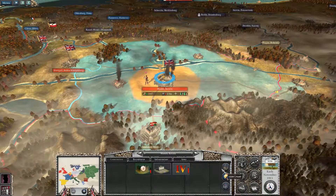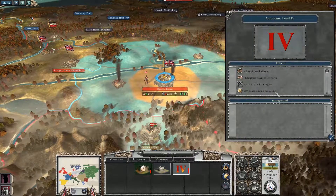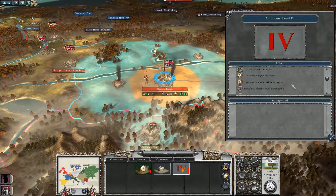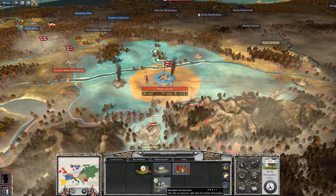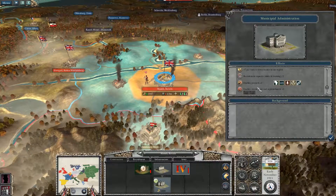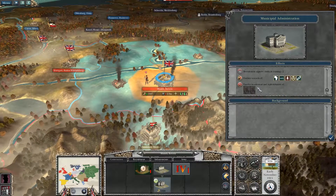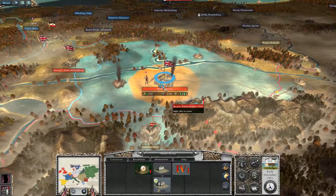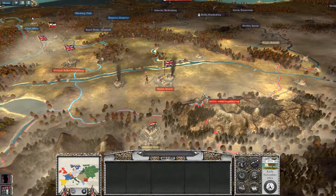We now own Bavaria. We will repair. Autonomy Level 4 — minus 72% bonus to region. That's fun. Municipal administrations give us a plus 15% bonus to income. Interesting. And we'll repair that mill town.